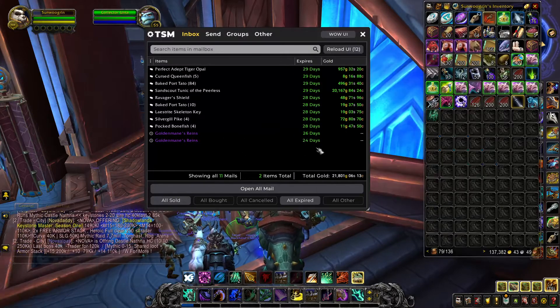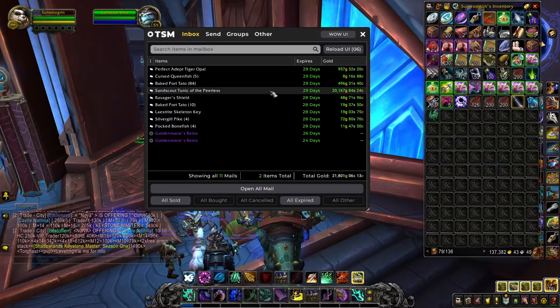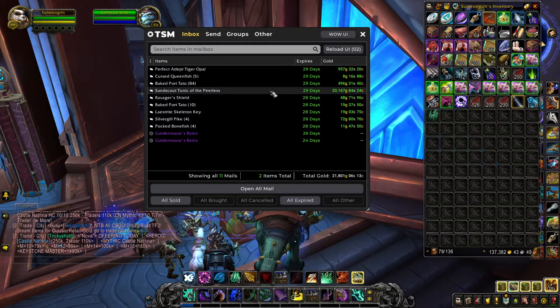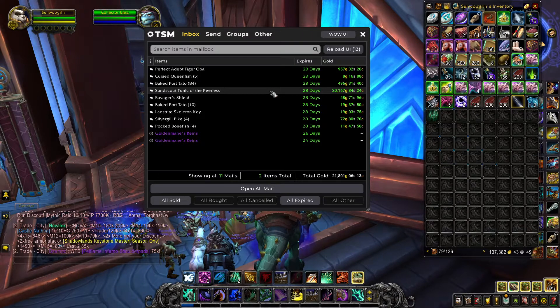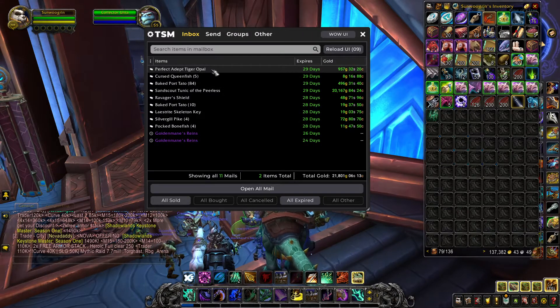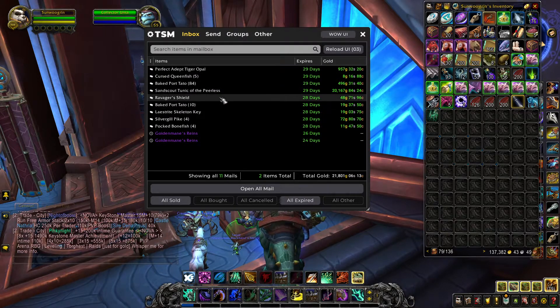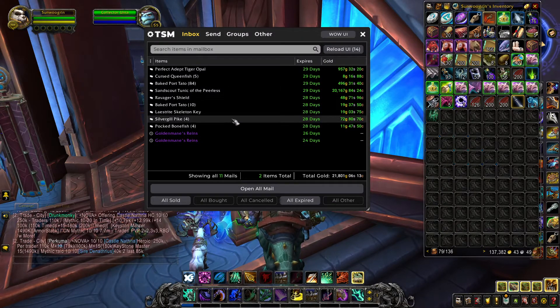All right, this is great — $21,000! That's actually pretty good. This is the big thing right here — it's transmog. People say it doesn't sell, but it does. Look at that, $20,000! That's perfect. All the rest of the stuff is just things that I've been doing. Had that for quite a while. When you get these big items, it's really nice to see them sell.